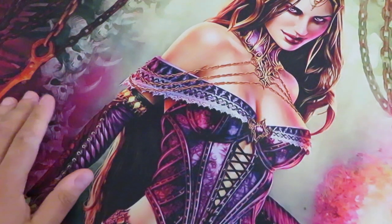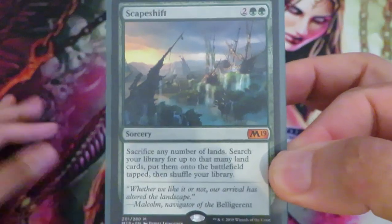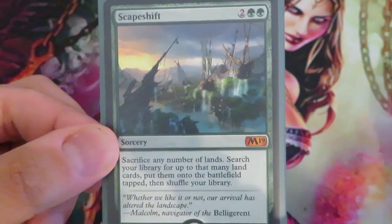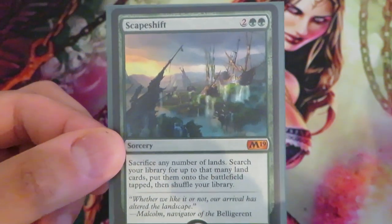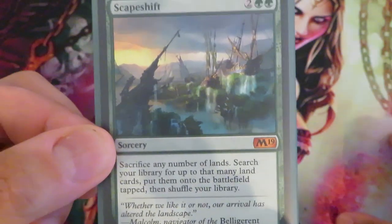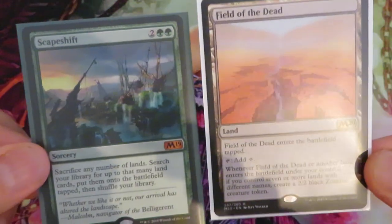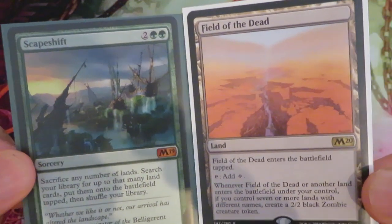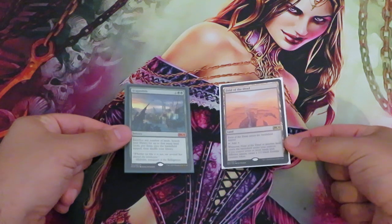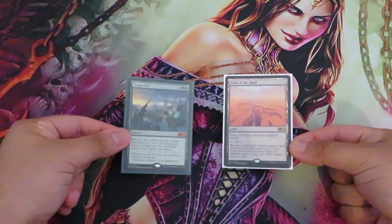Ian D here. Today I'm going to discuss and show you how this beauty of a card works. Scapeshift is, in my opinion, the most important and talked about card currently in standard. Why? Because of its interaction with Field of the Dead. These two together are a win condition for the current tier 1 decks in standard.